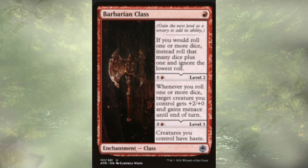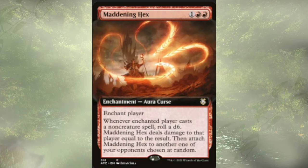Barbarian Class doesn't actually have us roll dice itself, but it does increase the number of dice we get to roll. We could also level it up to make it so that whenever we roll dice, our creatures get a little bigger and have a little bit of menace. And if we wanted to really push it, we could take it all the way to level 3 and give our creatures haste. Maddening Hex — whenever the targeted player casts a non-creature spell, we roll a d6, deal that much damage to them, and then move it to a different opponent. Those are all the dice-roll-matters cards.